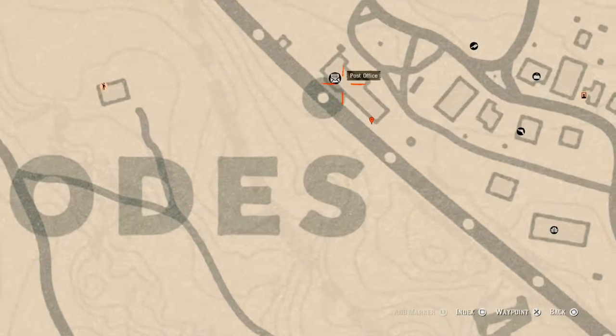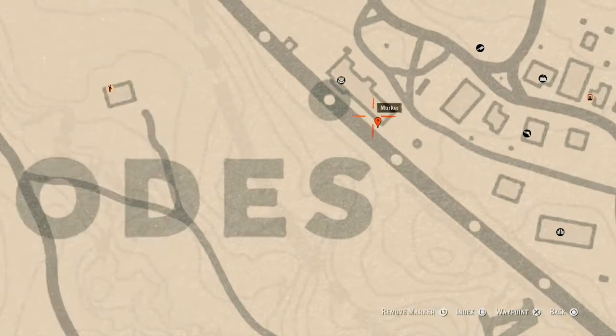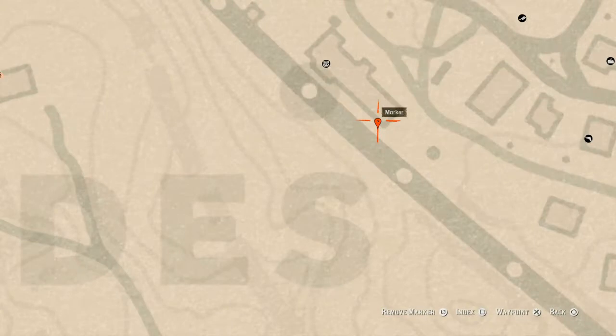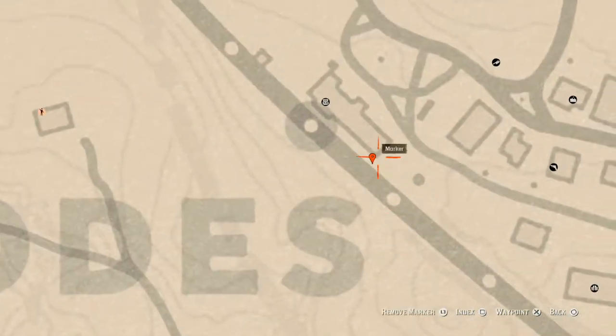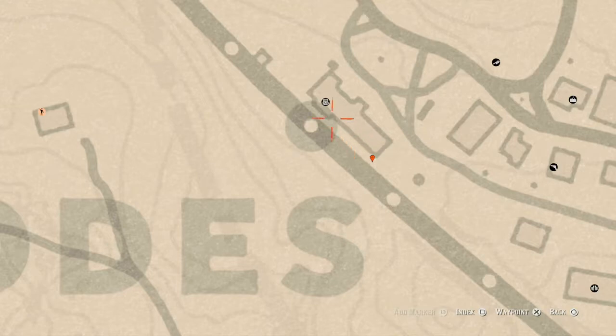Our last marker is right at the corner of the train station and roads. Right at this location, you guys will get a family heirloom — this family heirloom is a rosewood hairbrush. This rosewood hairbrush is in a treasure chest right here at the very corner of the train station, right before you get on top of that wooden platform. There's a treasure chest right there, so go get that.